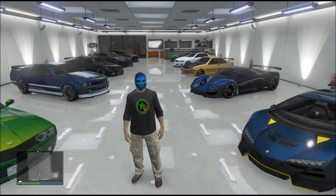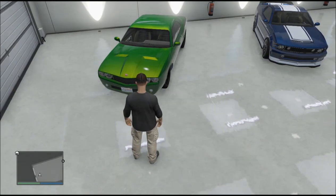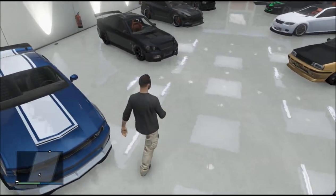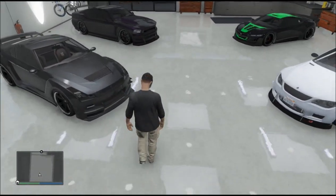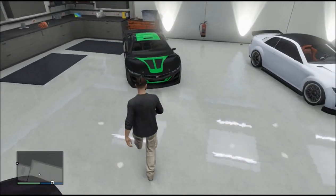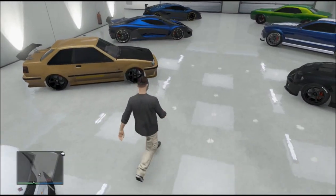This first garage is all cars focused around the Fast and Furious cars — basically those types of cars — and two supercars. I love these cars and I love the way that they look. This is my second character, and that's specifically why I made a second character: just to make a garage full of Fast and Furious cars. As you can see, I have all these cars and they all look like Fast and Furious cars.